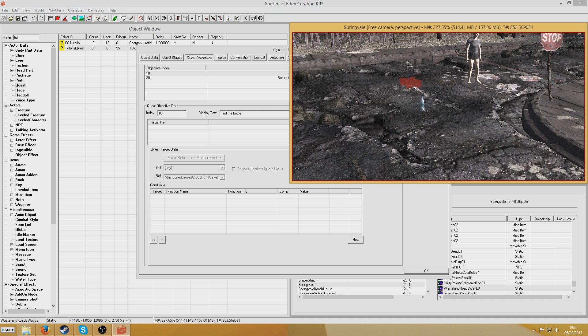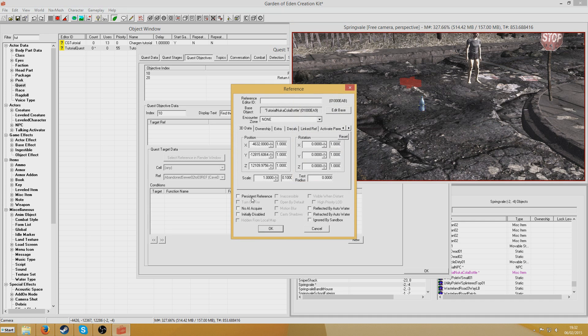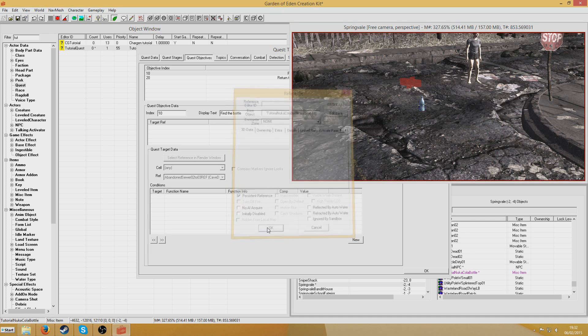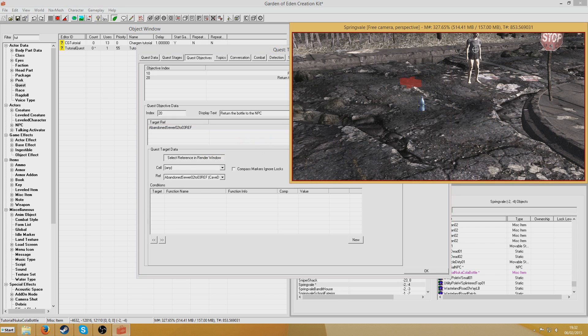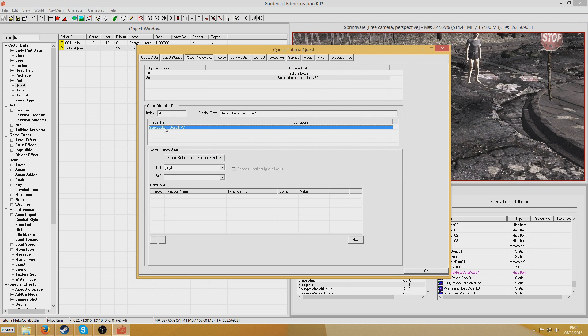Now I'm going to go back to my bottle which I placed in the world, double-click it, and hit Persistent Reference. The reason for that is because we're going to select it as a reference in order to put a target on it. I right-click in here, hit new, and select a reference in the render window — the tutorial item comes up. I'll do the same for the NPC. NPCs are already persistent references, so that's straightforward.